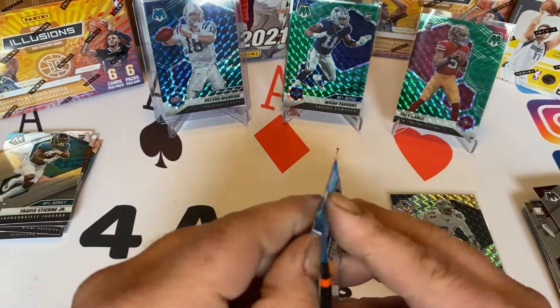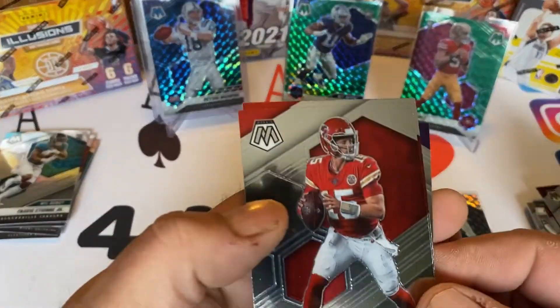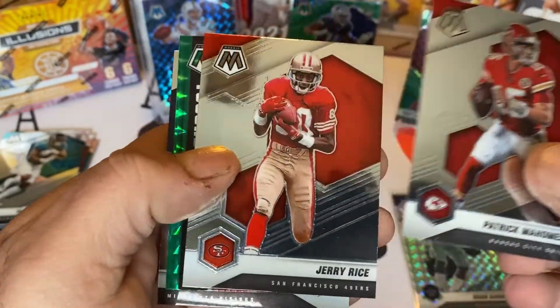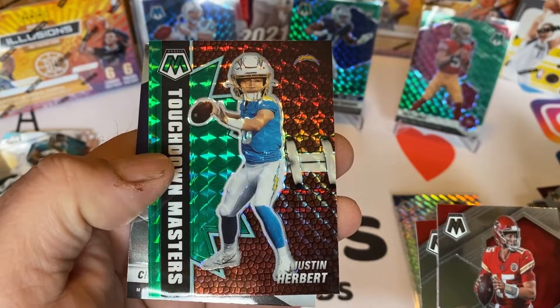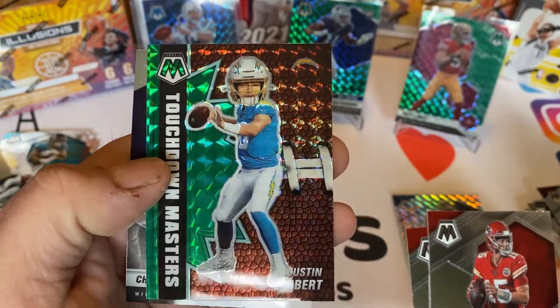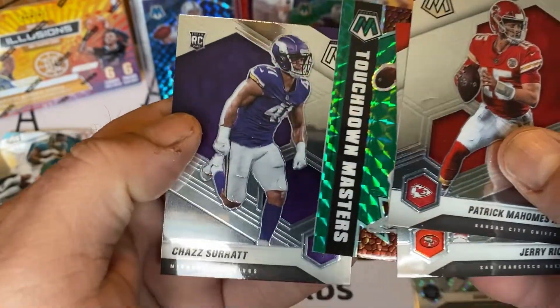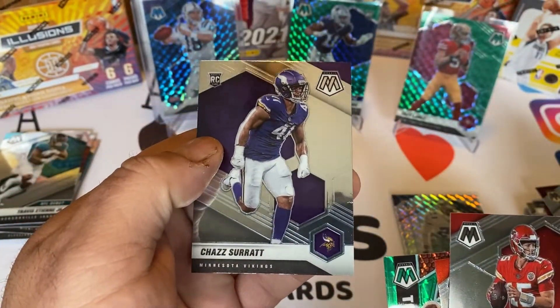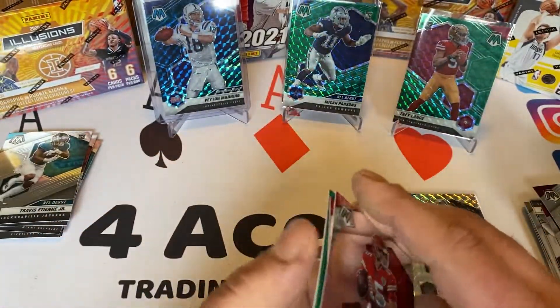Mahomes. Jerry Rice. Touchdown Masters. Justin Herbert — green mosaic parallel. Another fat head. And Chaz Surratt rookie card.